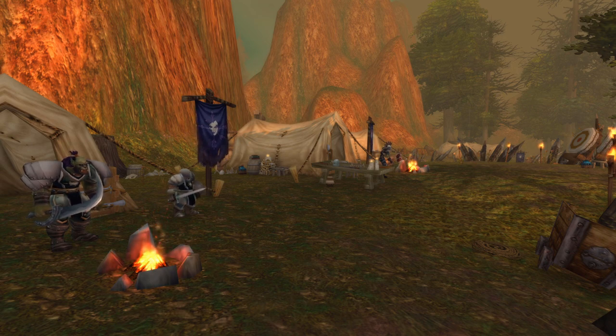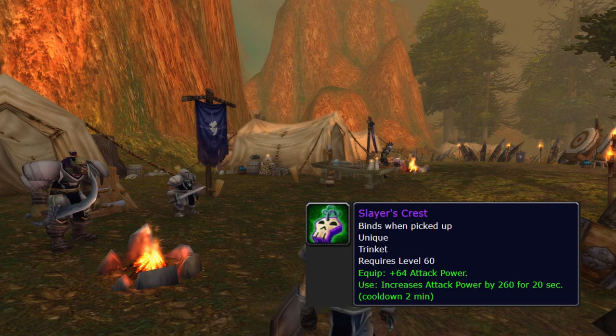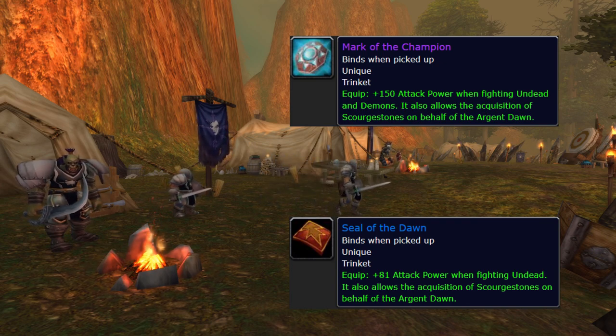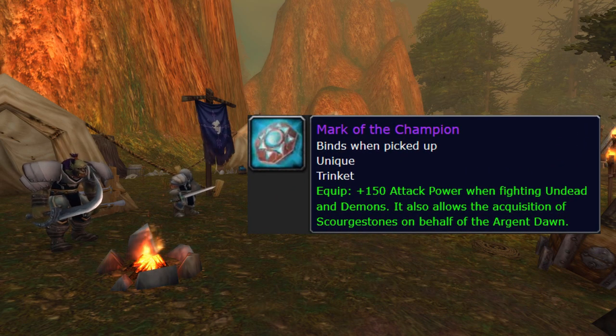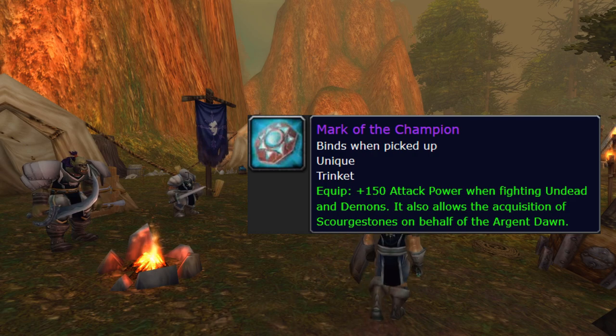Let's cover trinkets quickly — not a lot of variation here. We're sticking to what we had in Phase 5, with the exception of wanting to get Slayer's Crest to replace our DFT or Eldrathalus. There's also Seal of the Dawn and Mark of the Champion if you're fighting undead. Seal of the Dawn is really close in value to Black Hand's, and obviously better than Eldrathalus and DFT, so it's worth using until you get Slayer's Crest when against undead. Mark of the Champion is really damn good — we always want that on against undead.